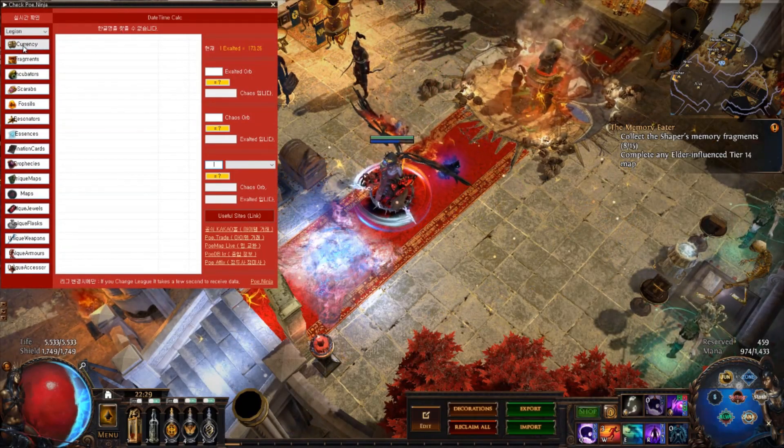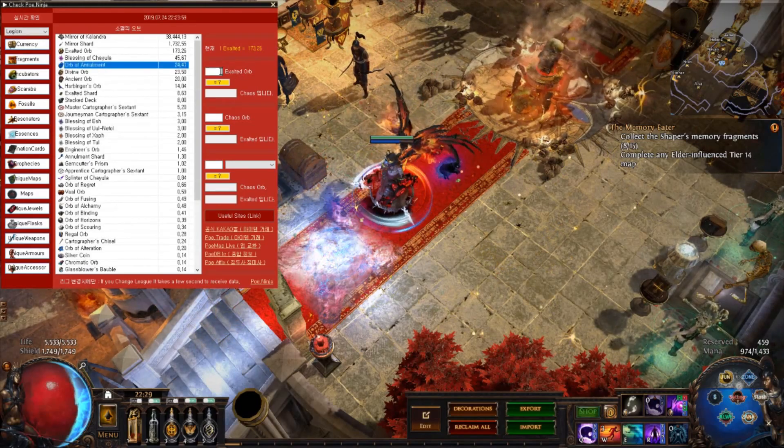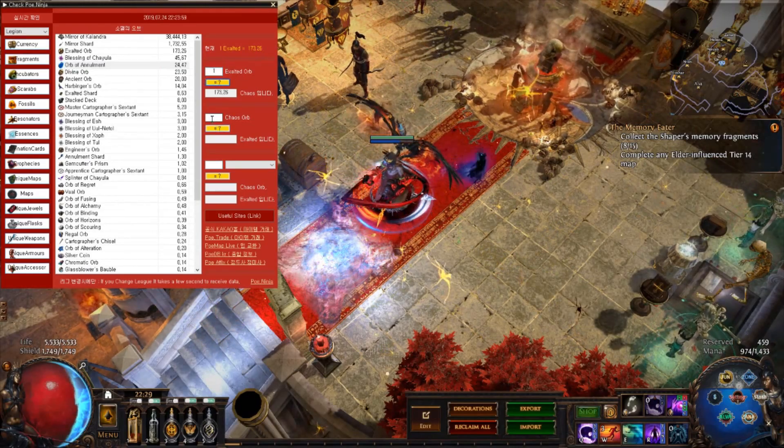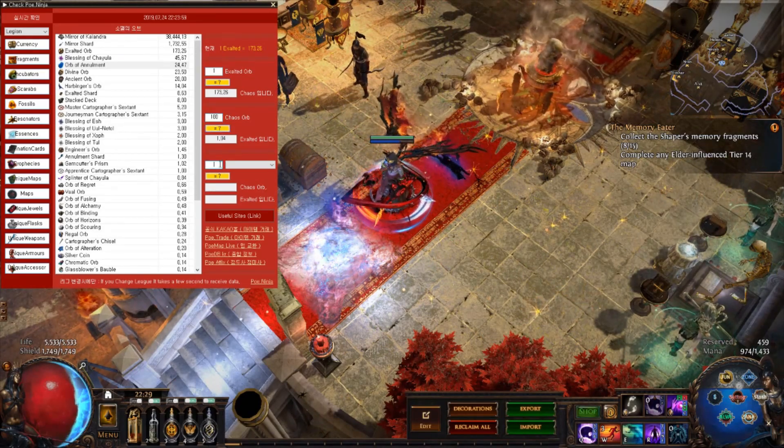You can check real-time currency values imported from PoE Ninja, depending on your selected league. There is also a simple currency calculator which can come in handy.